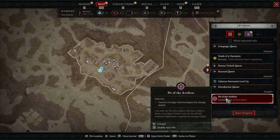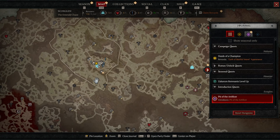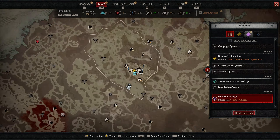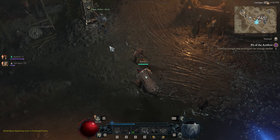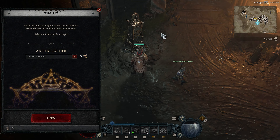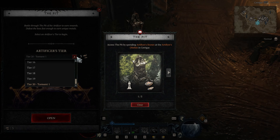All you have to do is reach level 60 with your character, which is currently the max level not counting Paragon levels, and then you will automatically get a quest titled Pit of the Artificer, which you can turn in at Karigar. Go to Karigar and this will automatically open the Pit for you. The change is that you have to reach level 60 to get the quest.